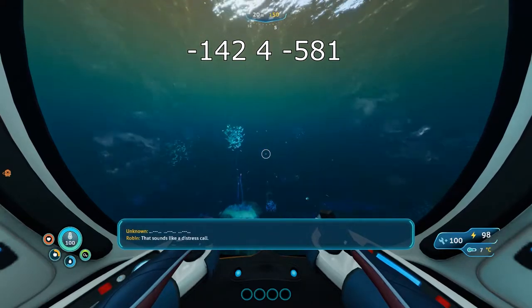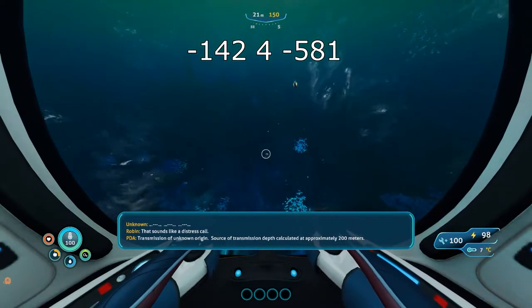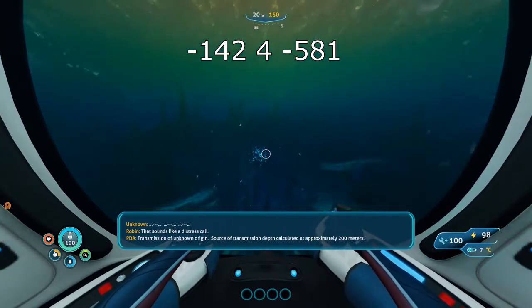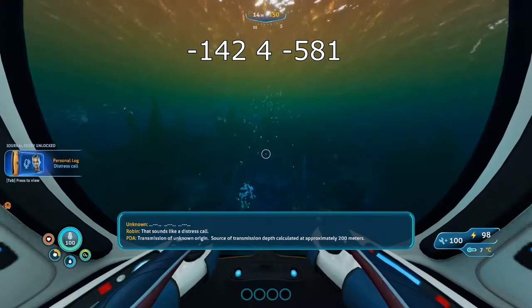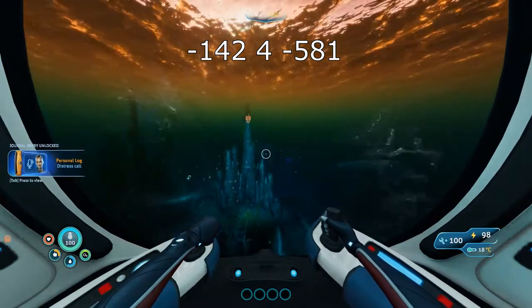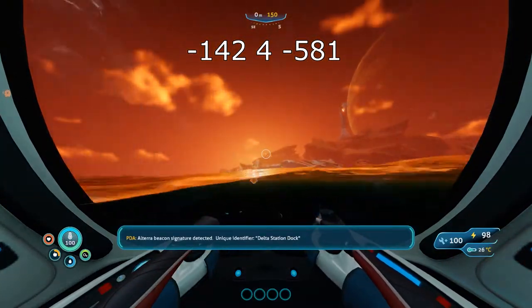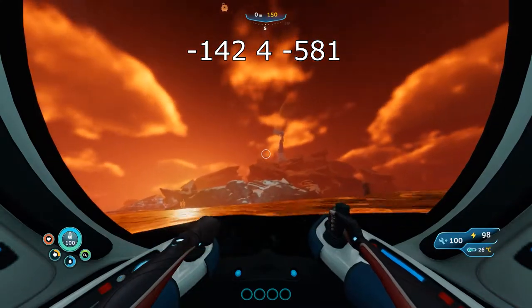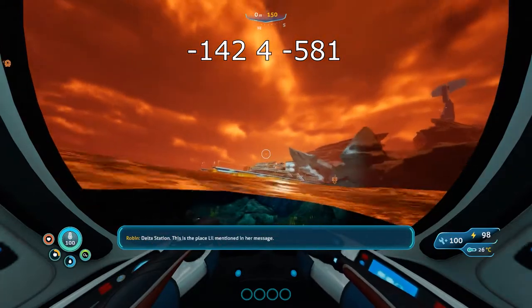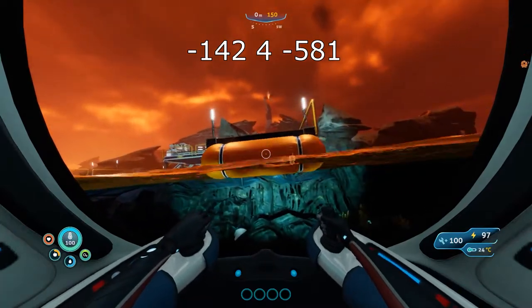That sounds like a distress call — transmission of unknown origin, source of transmission depth calculated at approximately 200 meters. The biomes changed and that means we're close. Alter beacon signature detected, unique identifier: Delta Station Dock. And there is the troublemaker — this is the place Lil mentioned in her message.